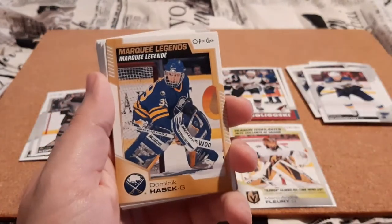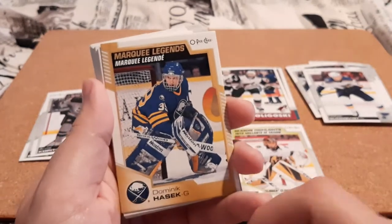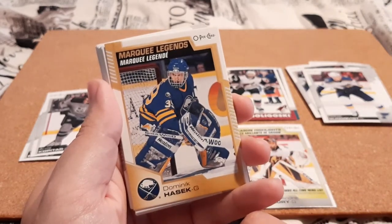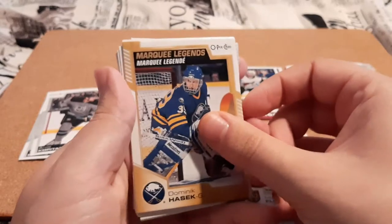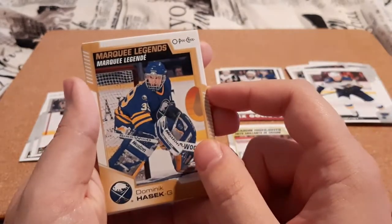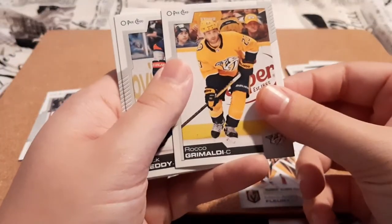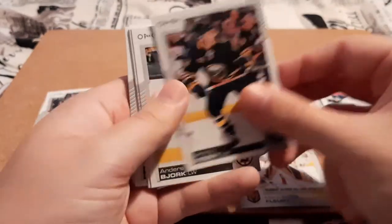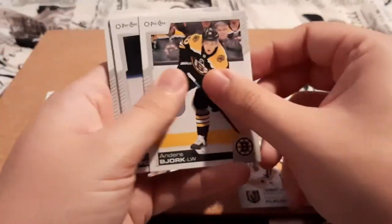We have a Marquee Legends. So we didn't get a Marquee Rookie, but we do have a Marquee Legends. I'm not sure if this is a special version because of the gold — I'm going to have to look it up, but it does have a gold border. For Dominic Hasek, which is a goalie that I do love. I don't think I have any of his cards, or if so, I just toss them in my goalie PC, my goalie collection. So that is really nice. Another base, and that's probably all of Jimmy Vesey. That's probably all of the inserts we're going to get — more normally out of the fat packs.